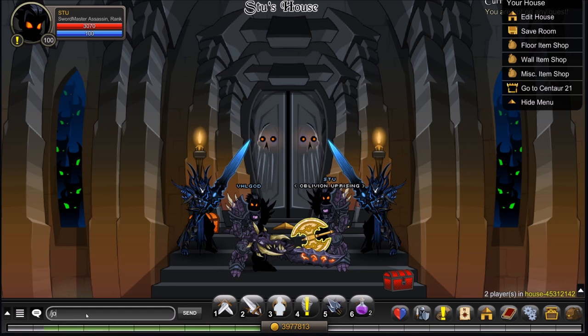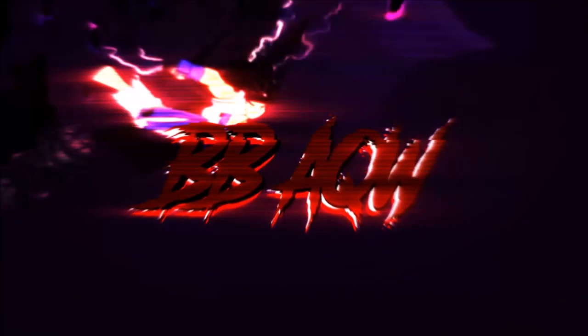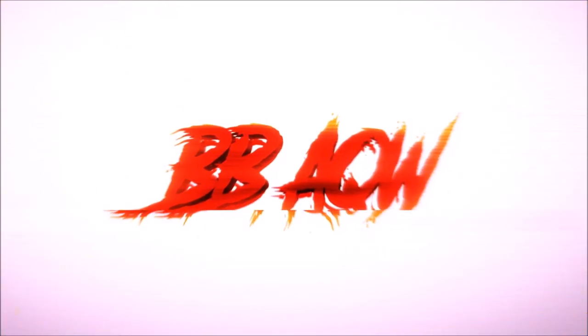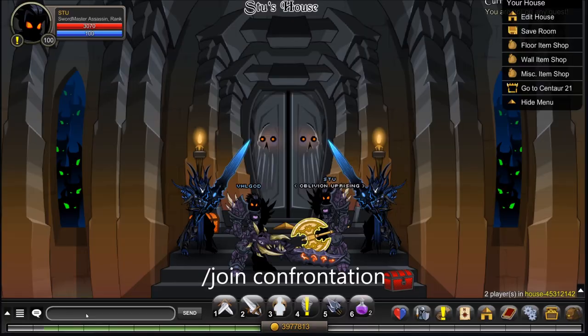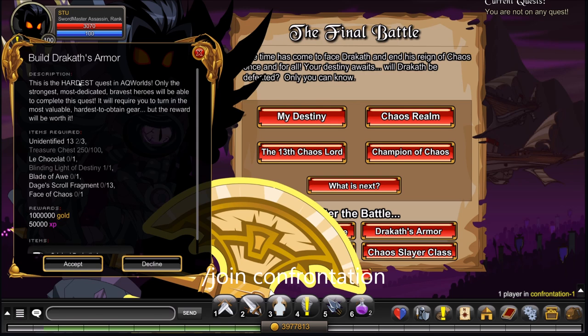The first thing you'll want to do is join Confrontation. Once you're here, you will want to click on Dracth's Armor and build Dracth's Armor. You are gonna need three Unidentified 13s, a hundred treasure chests, one le Chocolate, Blinding Light of Destiny, Blade of Awe, 13 Dages Scroll Fragments, and a Face of Chaos.